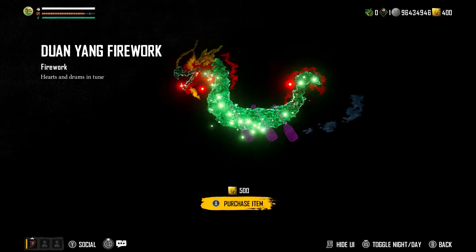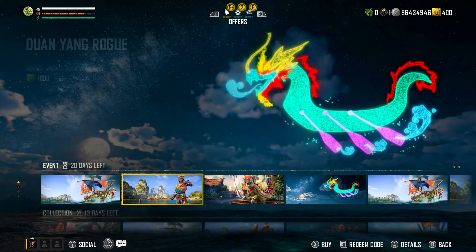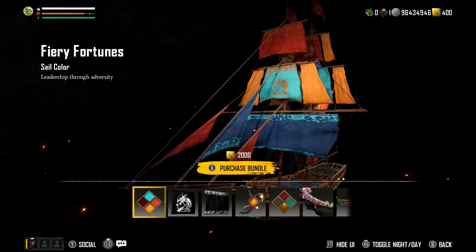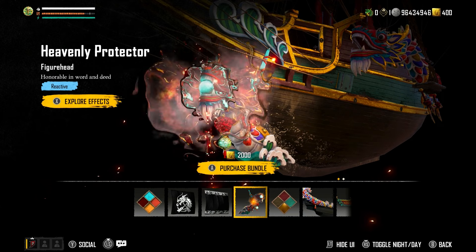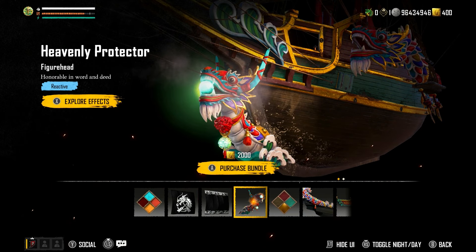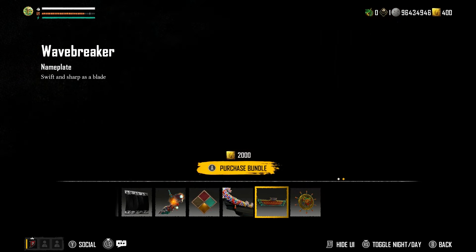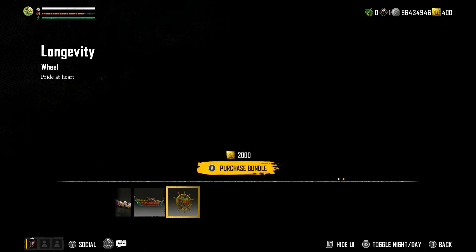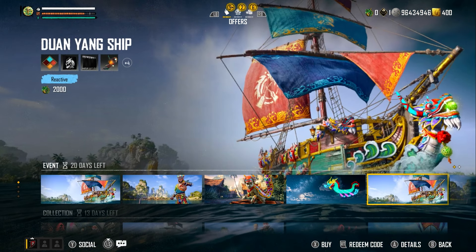Somehow I've earned a Smuggler's Pass by looking at the store — let me know in the comments if you managed to get that. Isn't that so cool? You can actually toggle day and night to see what it looks like at night — that is an amazing feature. You can see the ship glowing at night, the lanterns and everything. Look at that beautiful feature. Well done on adding that.